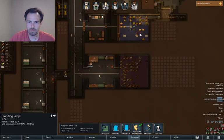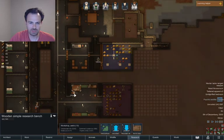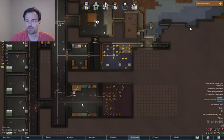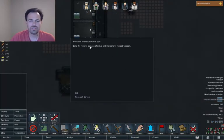That bear — is he just sleeping out there? Not ideal. We do have a good research on the bow going, which is helpful. We just finished the recurve bow, so we can actually get an effective and inexpensive range weapon going.